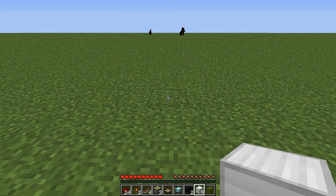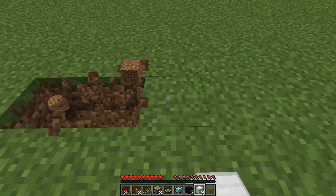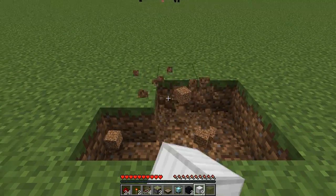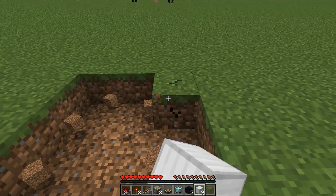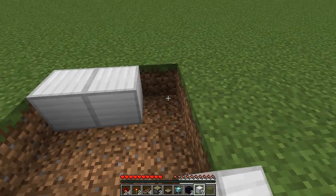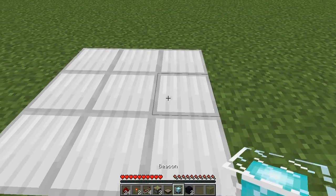The first thing we are going to do is dig a 3x3 hole in the ground — go 1, 2, 3, and then dig this back 2 more times. Fill that hole in with your 9 iron blocks, and then in the centre place your beacon.